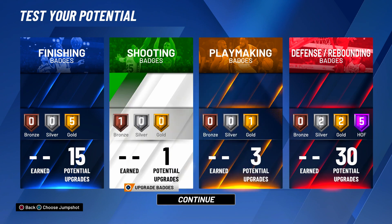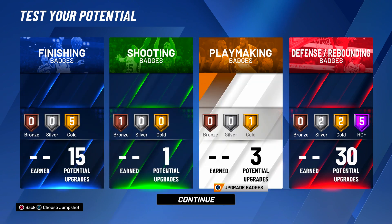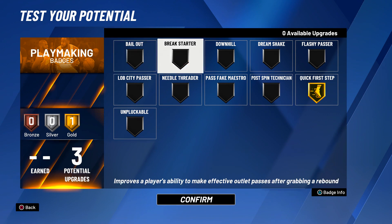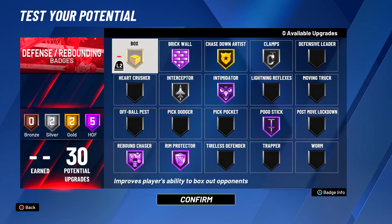Here's where the three playmaking comes in — this is very very important and is the reason you choose three playmaking and 15 finishing instead of 16 finishing and one playmaking. You get one key playmaking badge at gold: Quick First Step. Quick First Step is absolutely OP on offense. When you catch the ball at the top of the key and ball fake to drive, you're so much quicker off that first step. You can explode to the hoop for a contact dunk, finish around the rim, move better on fast breaks — coast to coast layups — or just move smoother overall while your guards are getting open.